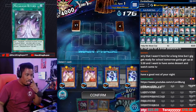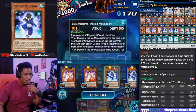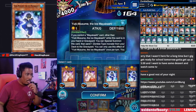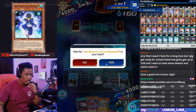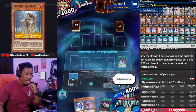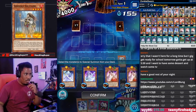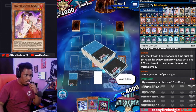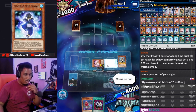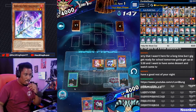We're going to go Mayakashi Return. We normal summon Solitaire and activate Solitaire's effect. We special summon our level-two Graceful. We activate Yuki's effect — Yuki's going to go on board now. We pitch down our level two. That's going to help us later. And then now we Synchro climb.